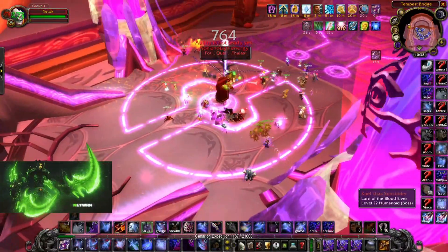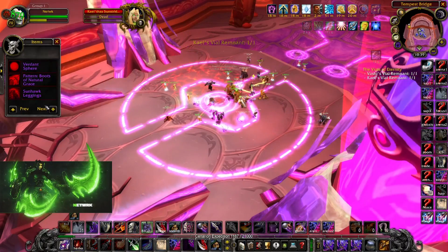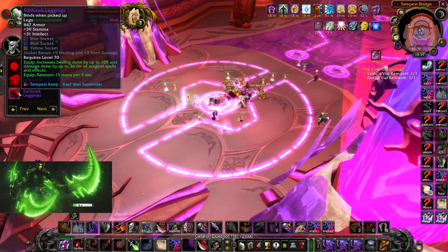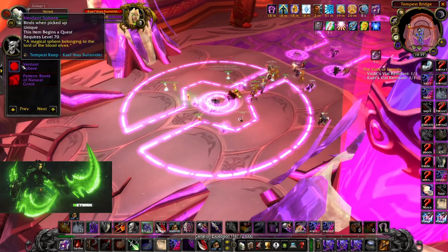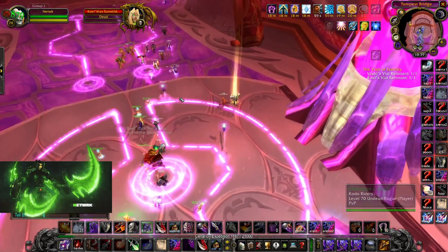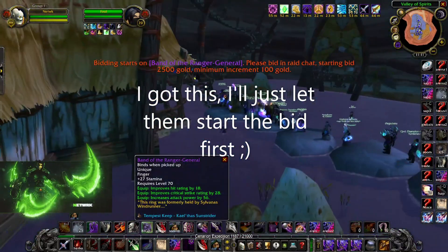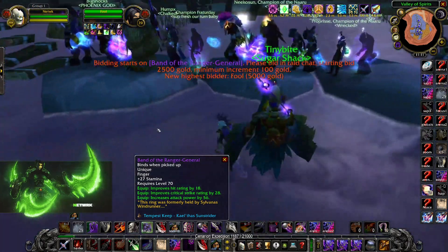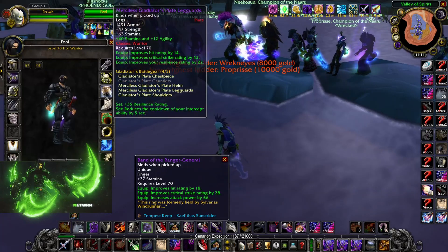I've never seen the sword drop and I've never seen the mace drop, so that's why I'm highlighting these. Off this boss you really want the neck and the cloak, but mainly you want to get the quest items because the ring is huge. I personally think the chest and leg stats are insane, so if you can get the chest and legs cheap — as I'll show in my current gear guide for my rogue that's literally been 70 for about a week — it's huge.